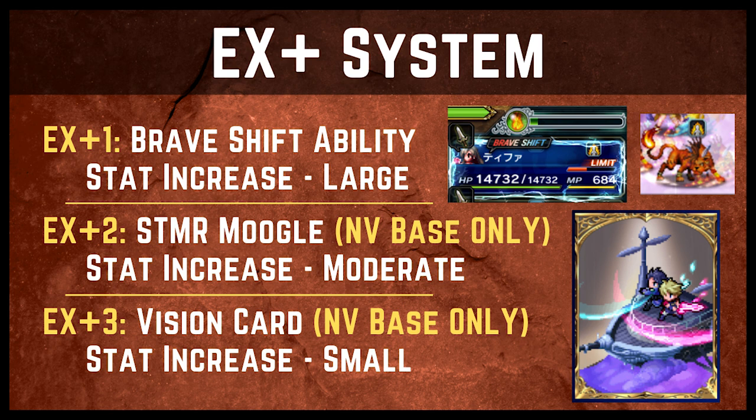EX plus three for seven star base characters gives them a small increase in base stats and nothing else. So really for preexisting units, you just need them at EX plus one, and that's quite easy to get — especially with Tifa and Red 13, you can get all the shards and pearls you need through the event that came with them. For Neo Vision base characters, you get a vision card if you reach EX plus three. The Neo Vision card you get for EX plus three is unique to that character, so Cloud will unlock a very special vision card that is much more powerful than the others because it's super hard to get. Keep in mind that for Neo Vision characters you get extra perks for EX pluses, whereas seven star characters that are Neo Visions only get stat increases with EX plus two and plus three.